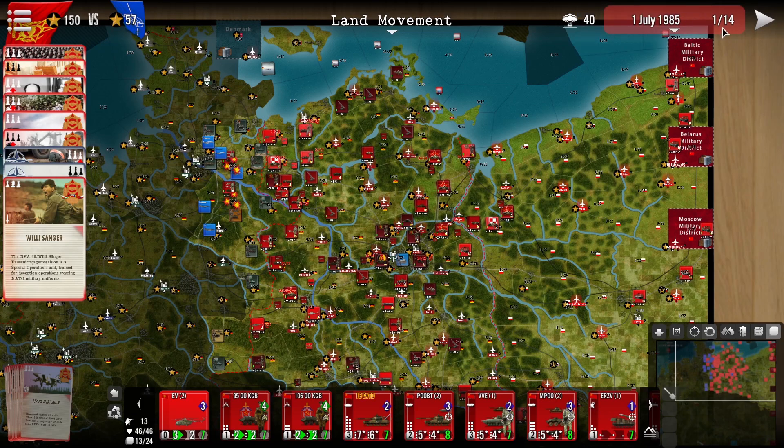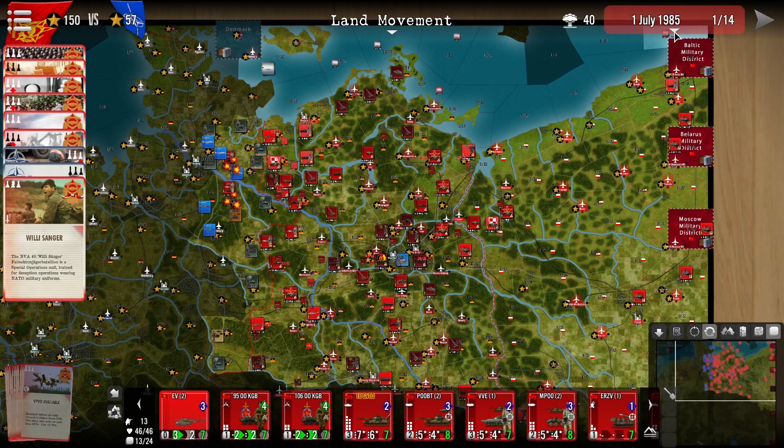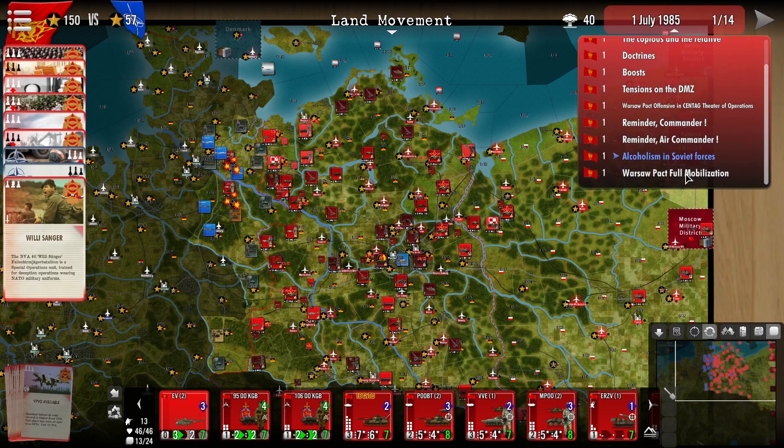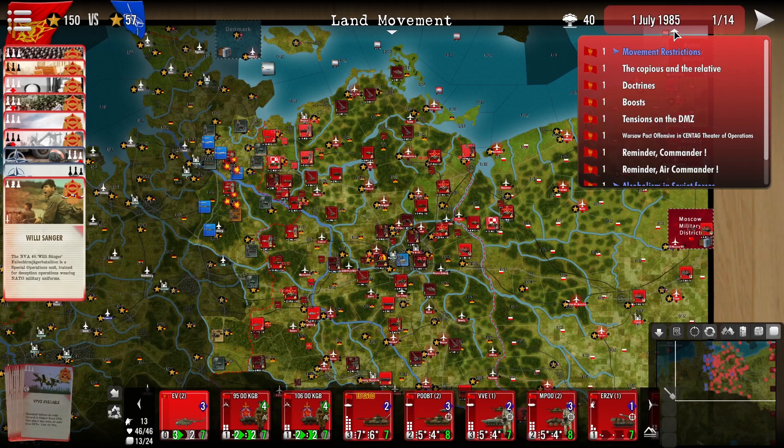We have here our turn counter and date. When you press this arrow over here you are given a number of indications of what is happening in the world at large as well as important reminders. Do check this each turn as it will give you an idea of what is happening in the world and the effects that may have on victory points of both sides. We have here an arrow to indicate proceed to the next phase — do this when you are completely finished with your turn.